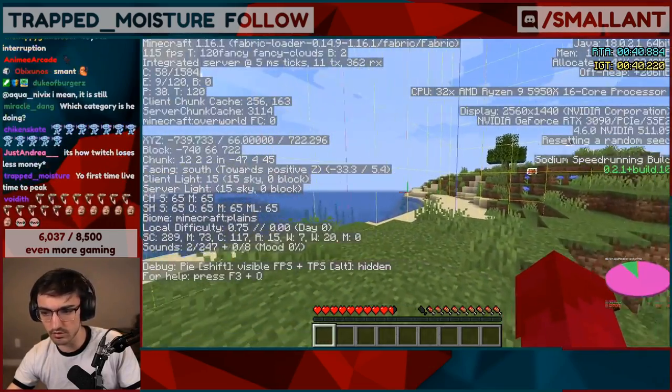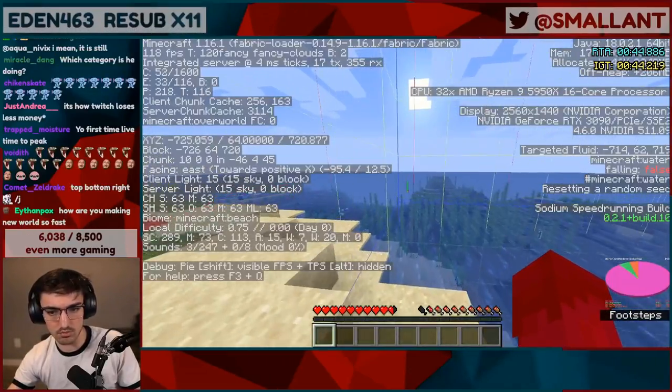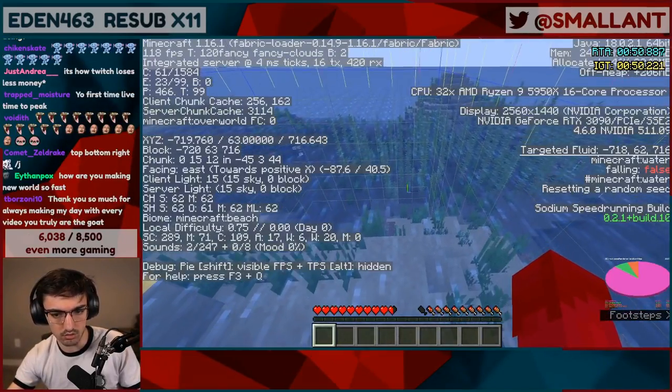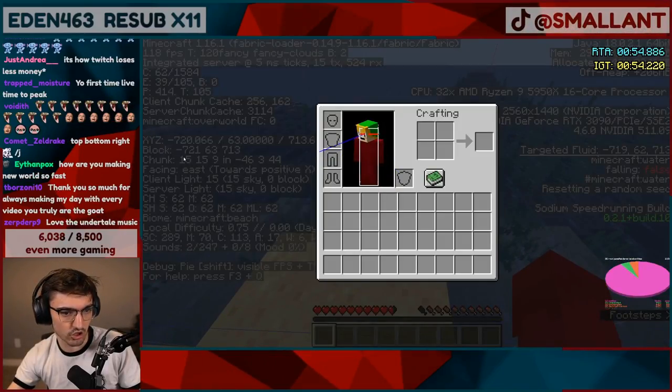Which means that in this direction there is buried treasure — generally it could be a mob spawner, but if you're on a beach near an ocean, it's usually buried treasure. Buried treasure always spawns at 9,9 in the chunk.